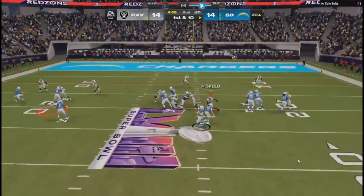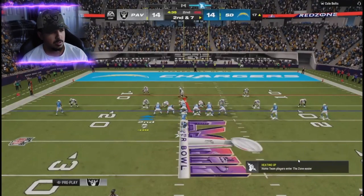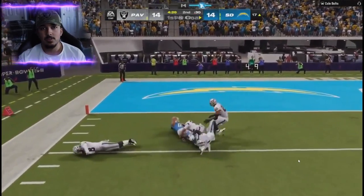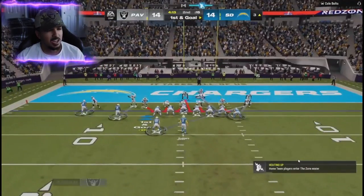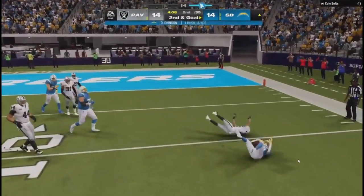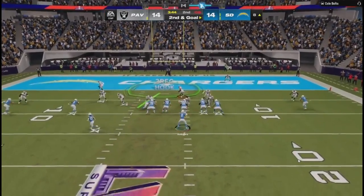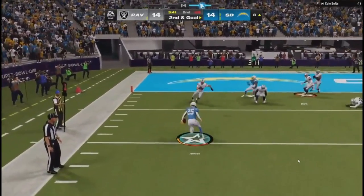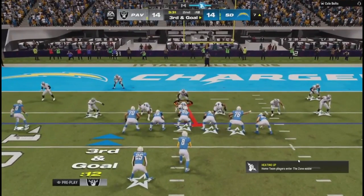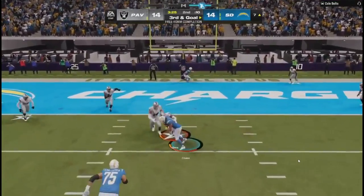I'm scrambling with my adjustments; he should have called hike a little bit faster. Those bubble screens, RPOs, and auto motions — the defense is doing a really good job defending them. He ends up throwing a drag; I cross-manned it because I knew he'd go up the seams or throw a drag to take stress off the middle. It worked, but I have Jeremiah Wosu, a linebacker, on the cross-man, so it didn't quite work. Auto motion again — the defense is playing really well. I haven't been worrying about the auto motions too much.